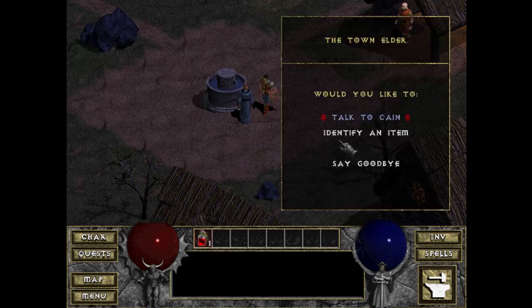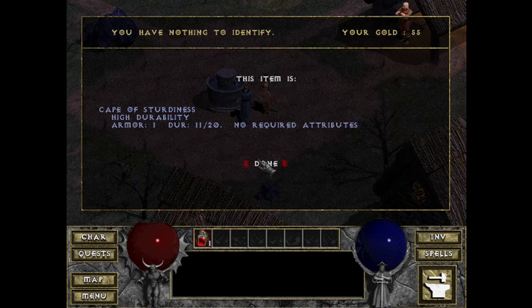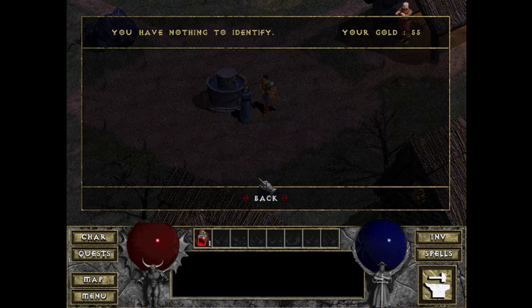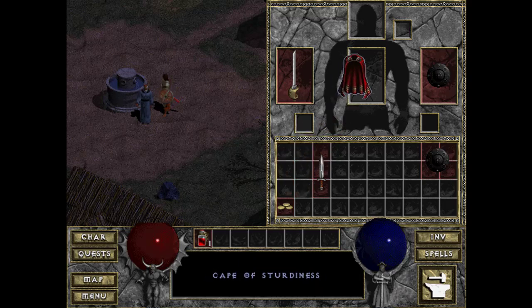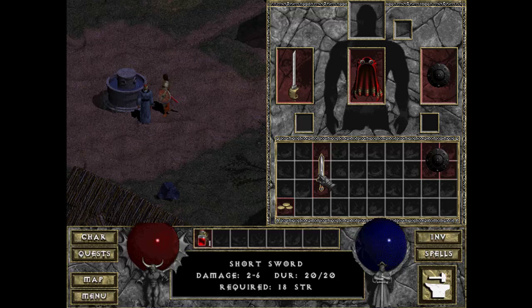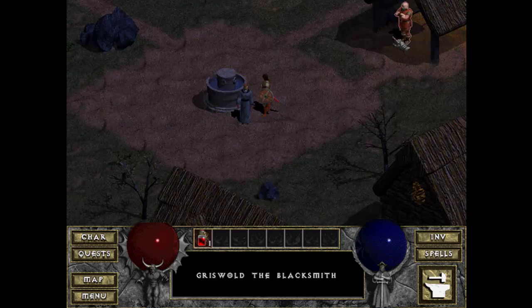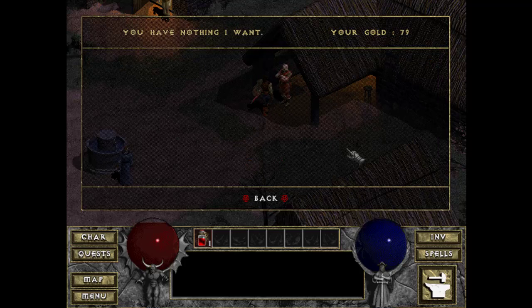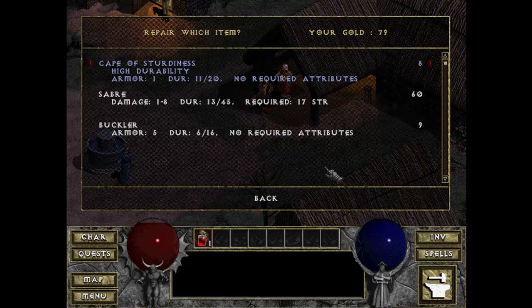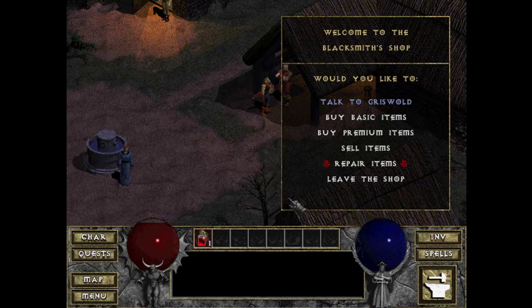I can go to Cain now and identify an item — identify the cape for 100 gold. It's a Cape of Sturdiness — armor level 1, but it's something. I can sell my sword and this buckler. That one's better, but I've only got 55 gold pieces. You can also repair items here, but I don't have enough money to do anything — I have 2 gold.